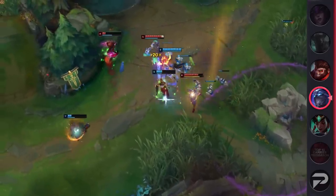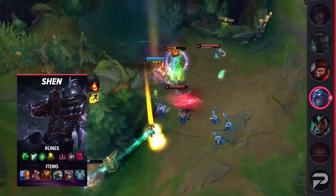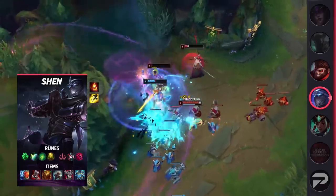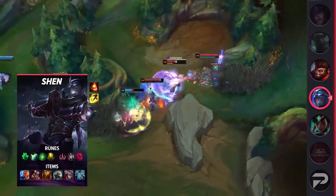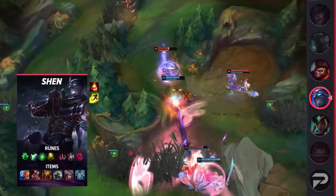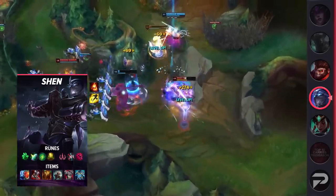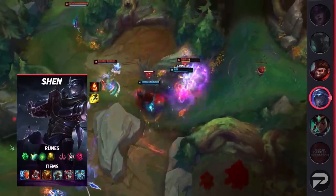Quickly looking at Shen's itemization, you'll want to take Flash and Ignite as your summoner spells. If you're in a hard losing matchup, you can opt for Teleport instead so you don't fall too far behind. For your runes, you'll be taking Grasp, Shield Bash, Second Wind, Revitalize, Cheap Shot, and Ultimate Hunter. These runes will give you a nice early game trading pattern as well as some scaling. You'll want to build either Heartsteel or Iceborne Gauntlet as your mythic. Iceborne is better for dueling, but Heartsteel offers far better scaling. Afterwards, be sure to build Plated Steelcaps, Sunfire Aegis, Titanic Hydra, Thornmail, and finish off with a Force of Nature.